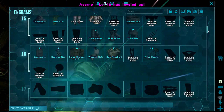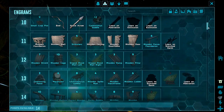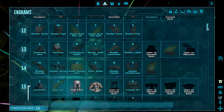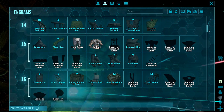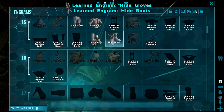Let me level up first. At level 16 — is there anything I want to learn? The large storage box is something I want. I don't really need a ladder or window railings. I could learn more hide armor engrams — yeah, I'll go ahead and learn more hide.